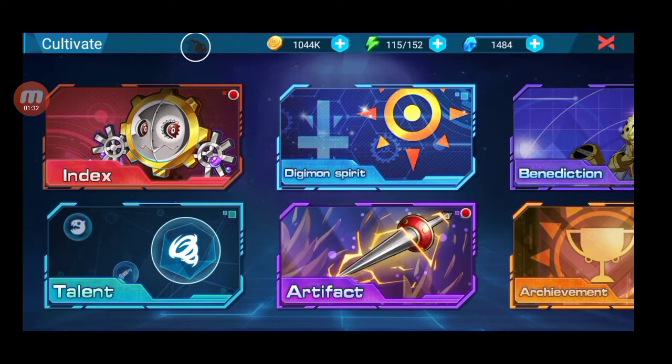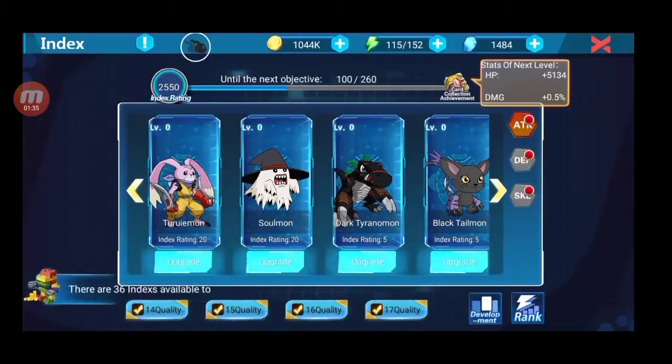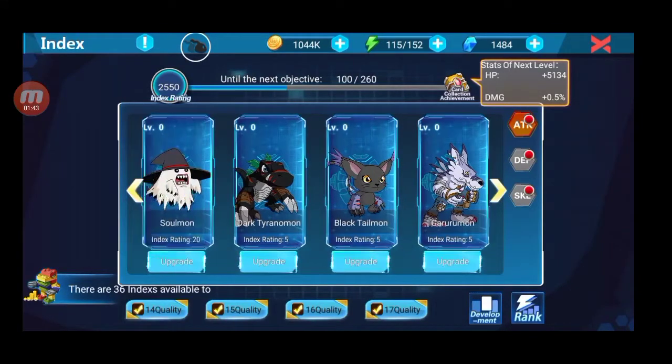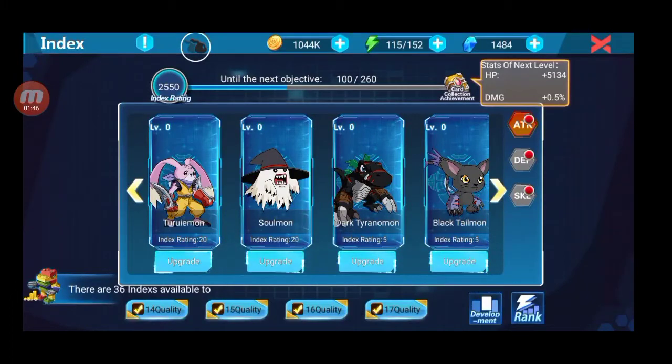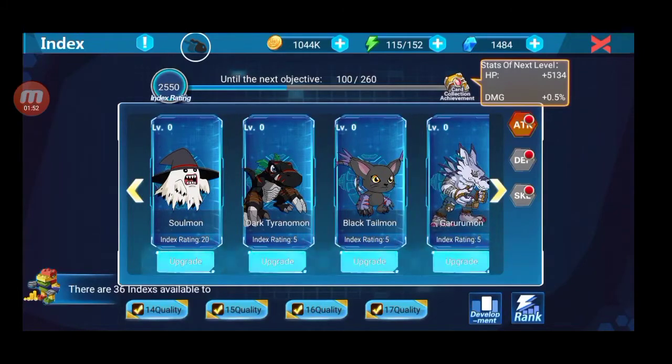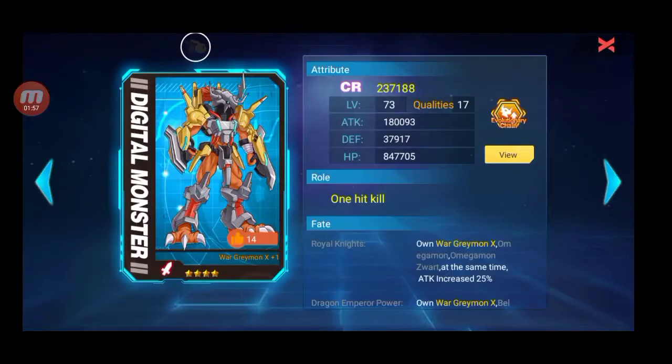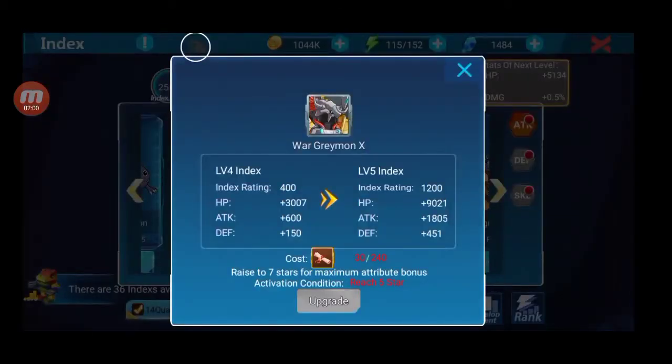Seperti contoh, index. Index gue harus tau nih, di sini index kalian wajib mengumpulkan semua Digimon. Dan kalian harus upgrade. Pertama, aktifkan setelah dapat Digimon. Contoh, di sini gue SSR Wargreymon, kalian aktifkan. Terus kalian upgrade menggunakan scroll, index upgrade scroll. Kalian level up, upgrade terus sampai batas bintang Digimon kalian.